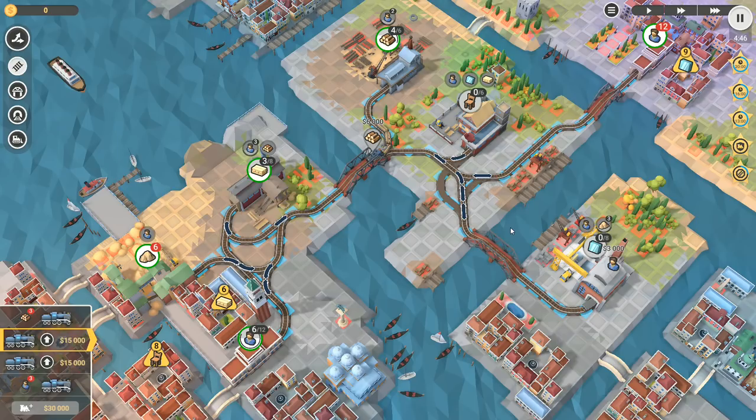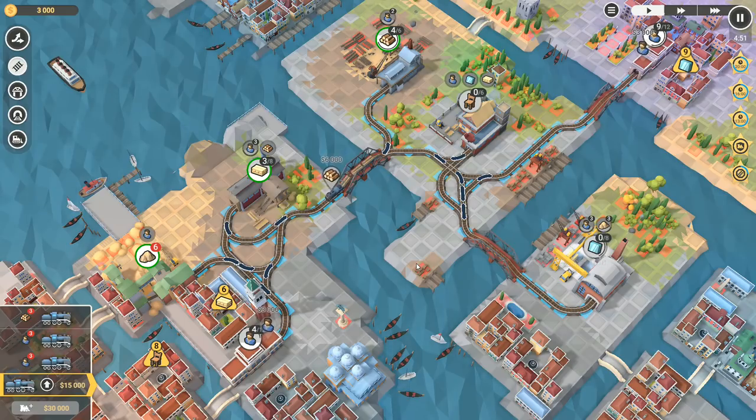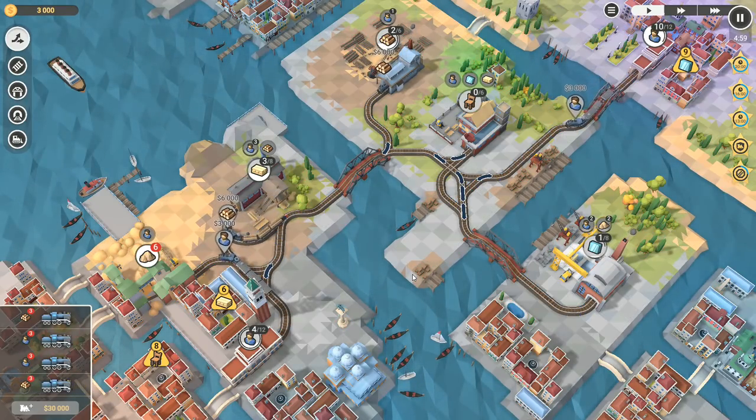I've got everything delivered - all the deliveries will be going where they need to go. That's going back into there and I'm going to send out some employees in a minute. I can send one lot of employees right now into the sand without encountering any issues. And I can send a group of employees from here over to that one also without encountering issues if I send that one over there.